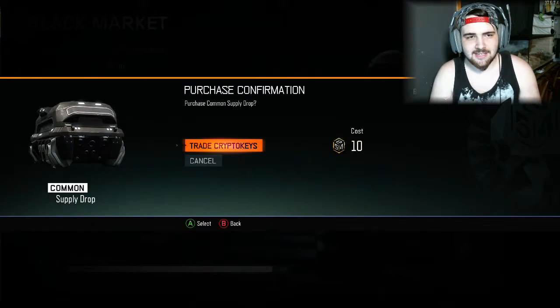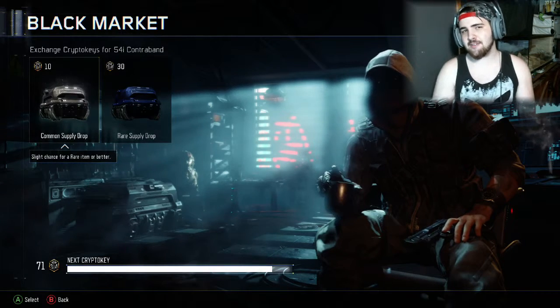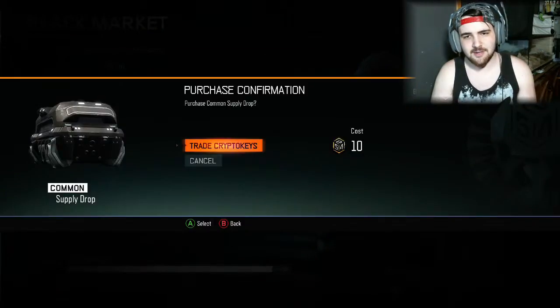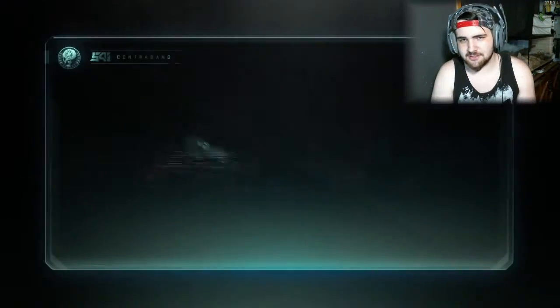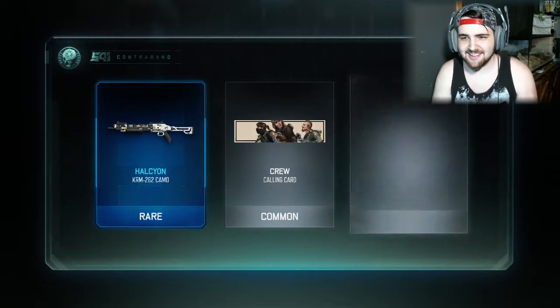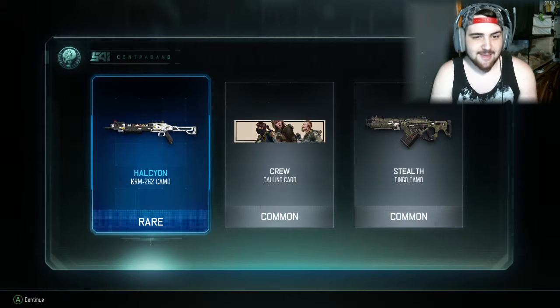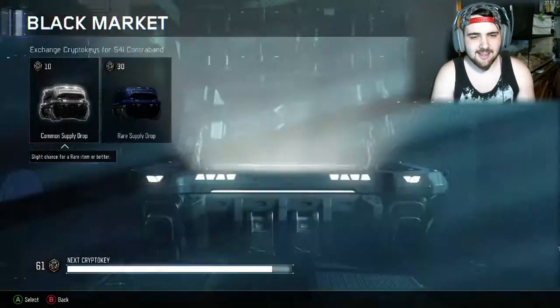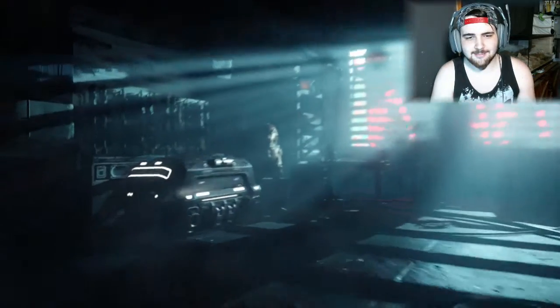They say that you should do common because you have a better chance of getting stuff than whenever you spend 30 on a rare. So that's why I just saved up 100, which equals up to like 10 cases. Oh, there we go — my first rare! That's my very first rare. That camo doesn't look too great from my view. I might put it on right after this and go into like a private match to see what it looks like.